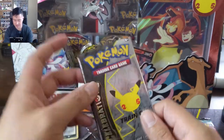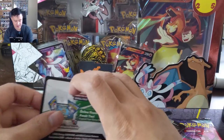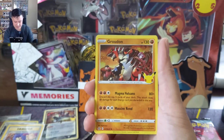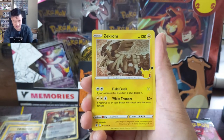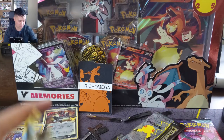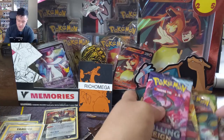Last one — come on, show me an Umbreon or a Base Set starter. Haven't hit any of those yet off-camera either. Oh no — I did hit the Umbreon, just none of the Base Set starters. Into Zekrom — come on, I was hoping it was a Blastoise. A Palkia for the last pack. So three classic cards total: the gold star Greninja and now moving on to the Sword and Shield packs.